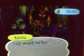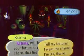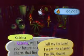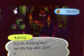Finally, there's Katrina — the one in the tent who tells your future. She's got her own place here as well. She's a bit more mysterious this time. If you want a charm or fortune, you get a little bash on the head.